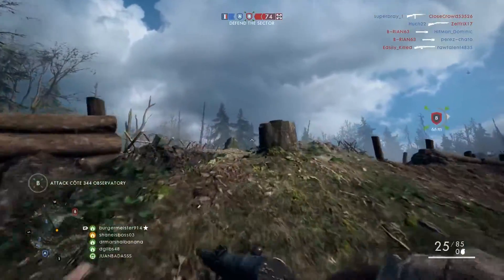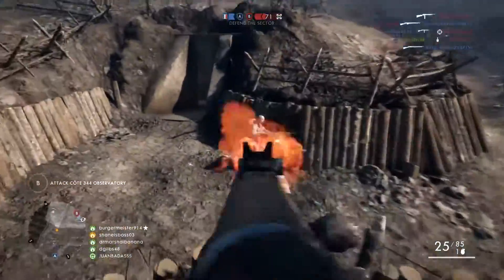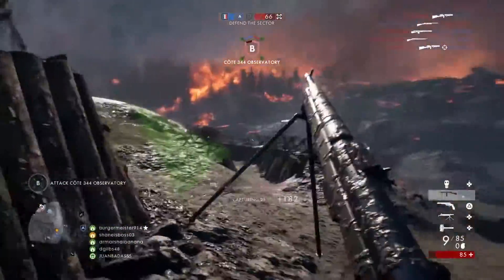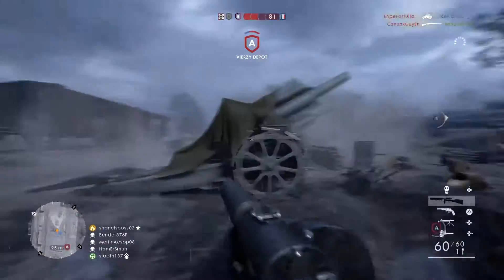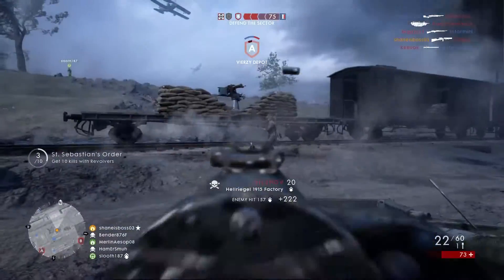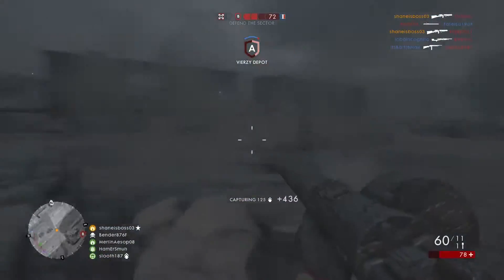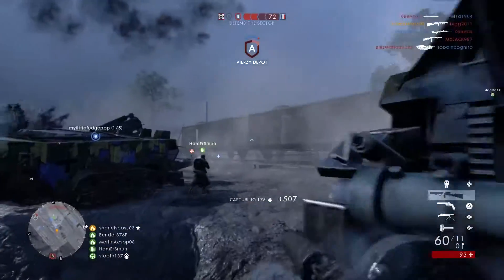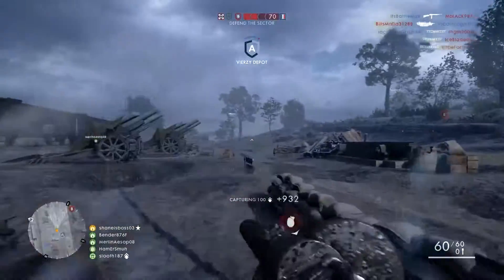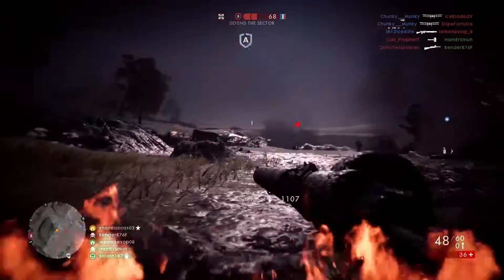Now comparing the weapons — the advantages of the Ribeyrolles are: it does 15 minimum damage versus 13.5; it has a much faster tactical reload with bullets left in the magazine at 2.1 versus 3.75 seconds; and obviously a much faster long reload as well. The muzzle velocity is 37% higher at 520 meters per second compared to 380 meters per second for the Hellriegel. This means as your targets get further away, it'll be much easier to hit them because you won't have to aim in front of them as much — especially if they're zigzagging.